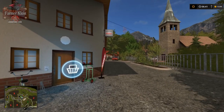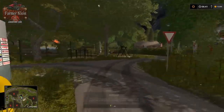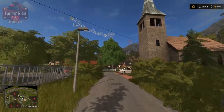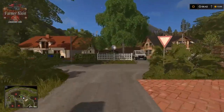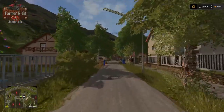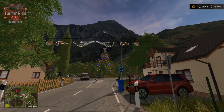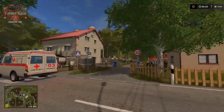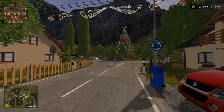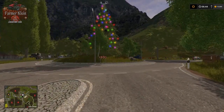You can see we've got a Christmas tree - this whole place is decked out for the holidays, which I thought was pretty fun. We've got some holiday lights strung up across the road here. There was an ambulance - we've got all kinds of really cool custom traffic on the map above and beyond the normal traffic. We've got normal traffic like pickup trucks and look, there went a tractor.